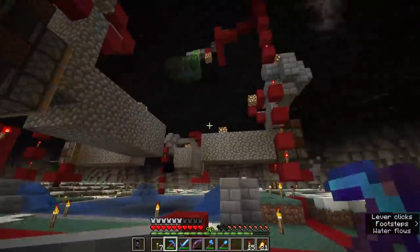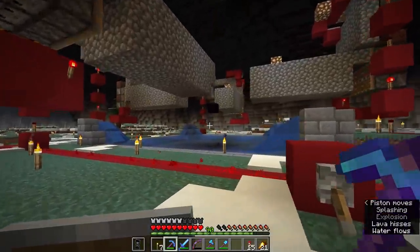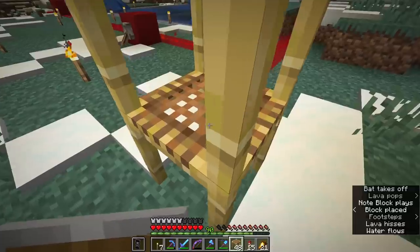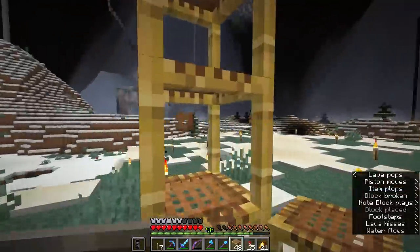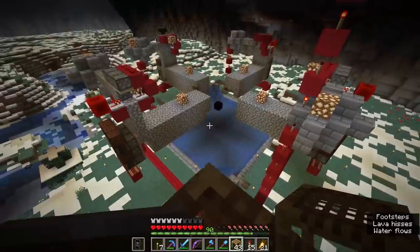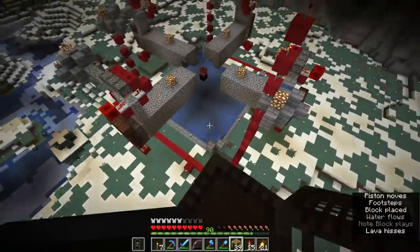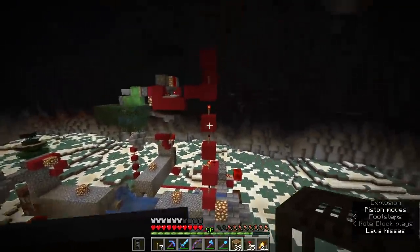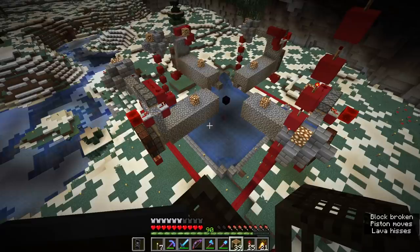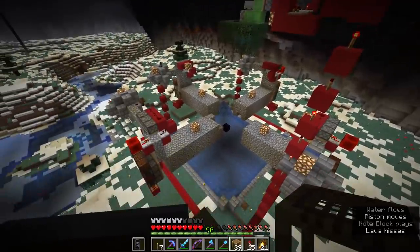Switching this on — all of the cobblestone generators start going, the TNT is falling, and it's all working flawlessly. Using the rest of the scaffolding to look at this from above: with all of the red concrete around here, this looks a heck of a lot more attractive. There's something about having clean material among all the cobblestone and piston textures that really appeals to me. Even with the spaghetti redstone sections, I really like this look for contraptions. I will definitely be using red concrete more to know where all the redstone goes in future contraptions.